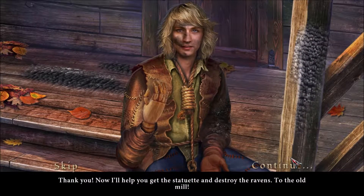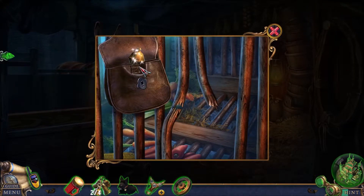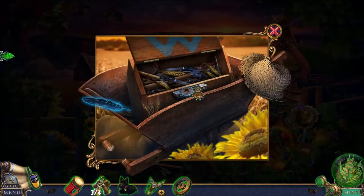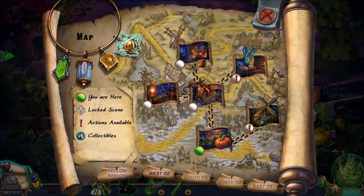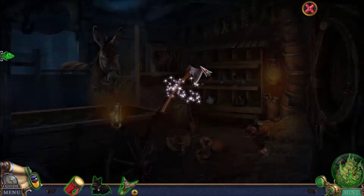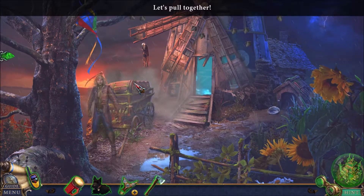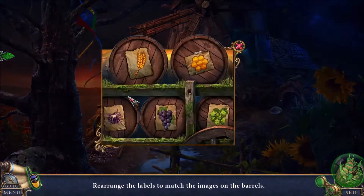Now I'll help you get the statuette and destroy the ravens. To the old mill! That seems like it would be very painful. Here's where the beetle goes. We found a number of bells, but we don't have all of them yet. That is the final thing I need. This is too cumbersome to push without the wheel. Now that I have the wheel, I found the final bell. Let's put these bells back in place. That gives me a whetstone for the rusty axe. I've got everything to the windmill! I'll go inside and act as bait. You find a weapon to shoot them with. I have one, but I don't have any ammo.